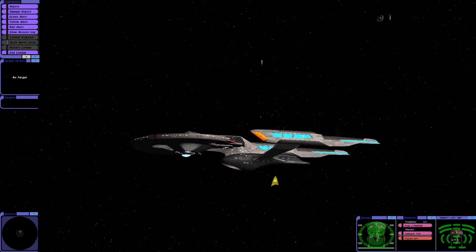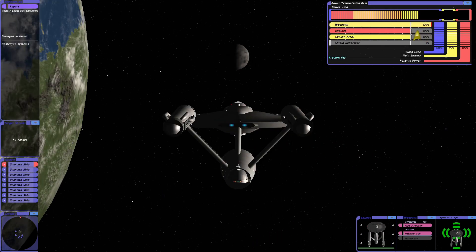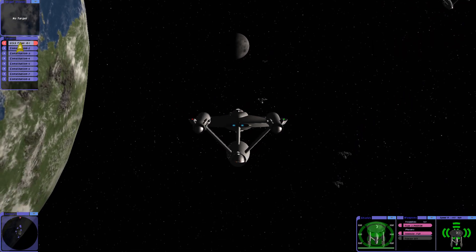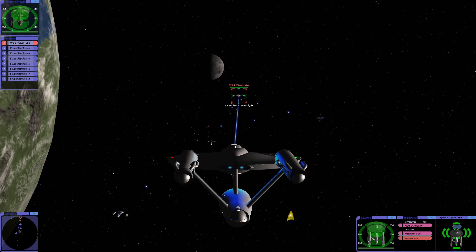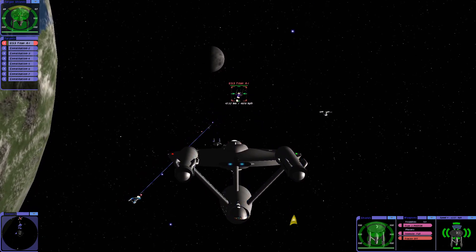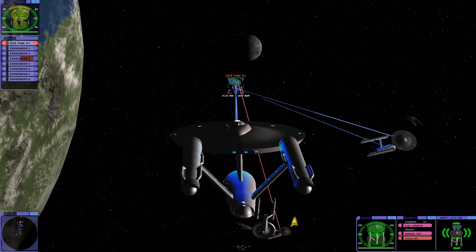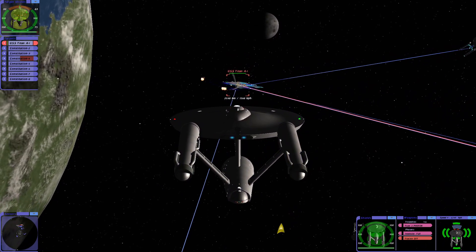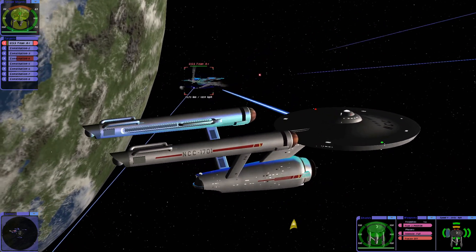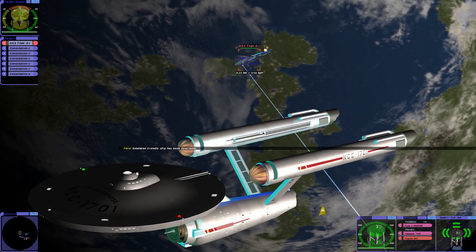Let's see how many Constitution classes it takes to beat the Titan A. Here we go — the Constitution fleet. There's eight of us including myself, and I found this to be the sweet spot so far. It can be a bit of a challenge to win. We definitely have to get some firepower down. It's pretty cool watching the Constitutions engage. We probably have Riker and Picard over there having a whole melodrama about the situation. I definitely prefer the style of Captain Kirk, but hey, that's the modern way — got to have some drama.